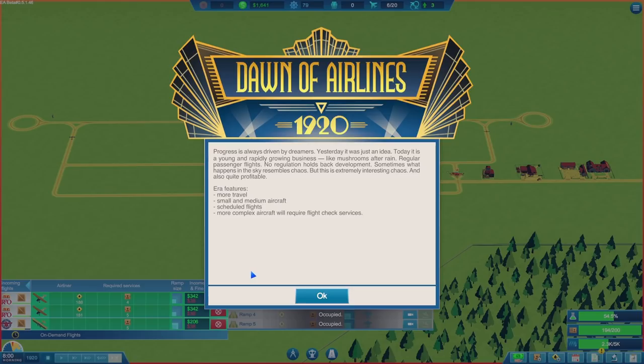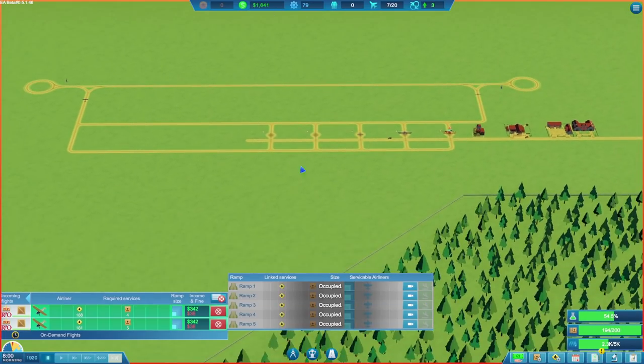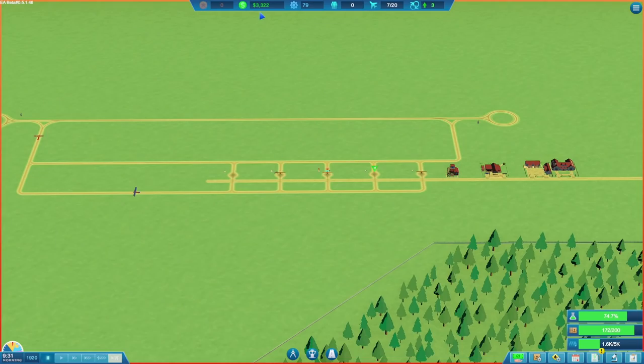We've gone into a new era — I love the Art Deco header thing here. Dawn of Airlines, 1920. Progress is always driven by dreamers. Yesterday it was just an idea; today it is a young and rapidly growing business, like mushrooms after rain. Are you likening the aviation industry to mushrooms? That's a bit weird. Regular passenger flights, no regulation holds back development. Sometimes what happens in the sky resembles chaos, but it's extremely interesting chaos and also quite profitable.